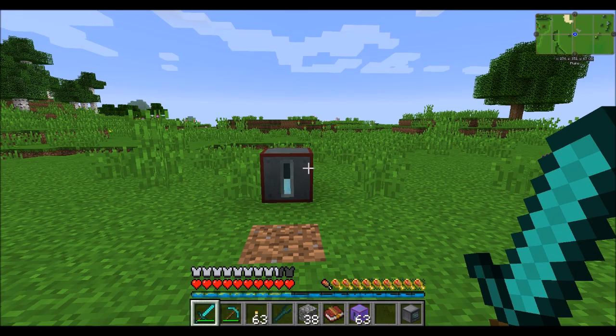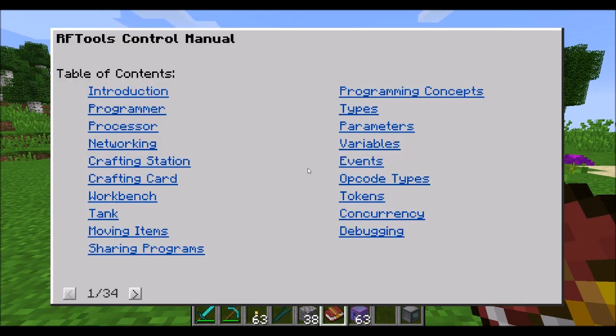Hello everyone, this is Direwolf20 and welcome to a brand new Mod Spotlight. Continuing our series on RF Tools, now we're taking a look at RF Tools Control. RF Tools Control adds a sort of programming type block, but it's not writing code. It's using little icons and opcodes to move stuff around and create automation. It's a really nifty mod — similar to Steve's Factory Manager, but definitely different from that.